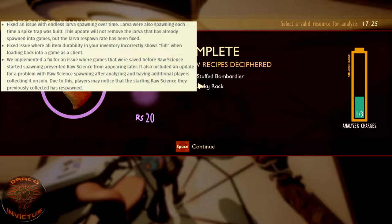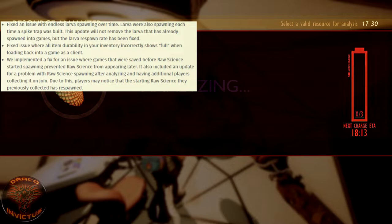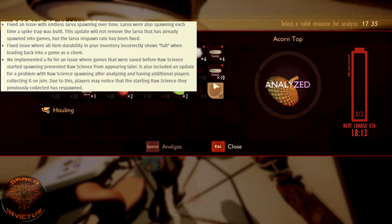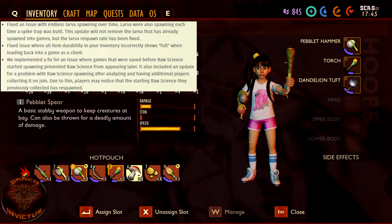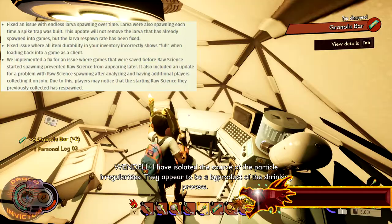They fixed an issue with endless larva spawning over time — larva were also spawning each time a spike trap was built. So if you built 10 spike traps around your base, the full complement of larva were respawning 10 times. One-on-one larva aren't bad, but when they swarm it's hell. The larva respawn rate has been fixed, though existing larva won't be removed. They also fixed item durability incorrectly showing as full when loading into a game as a client.